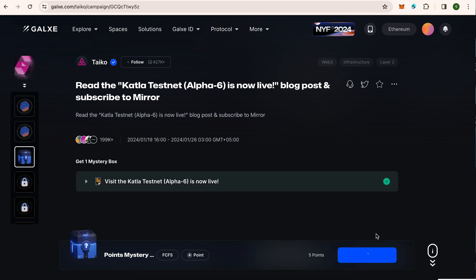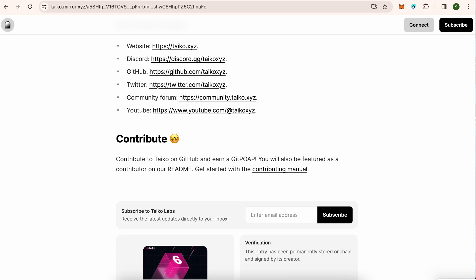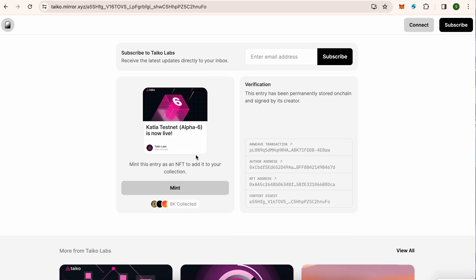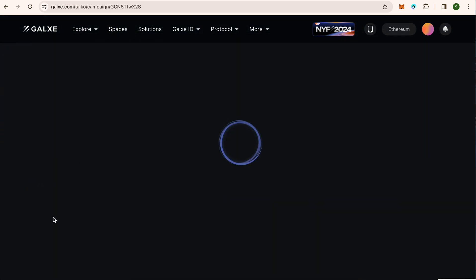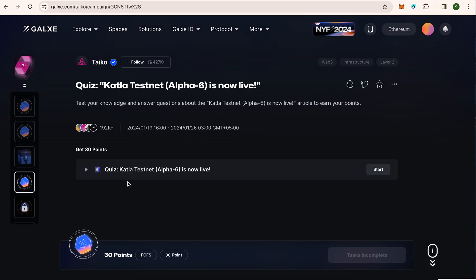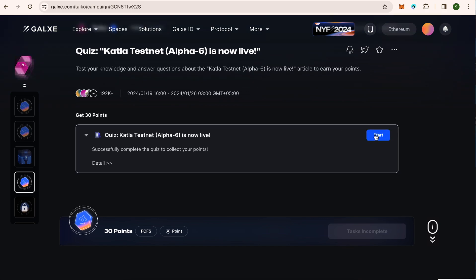By the way, on their website you can also mint the Catla NFT, but the problem is you need some ETH on the Optimism network. It will cost around two to three dollars in gas fees — the NFT itself is free, only the gas fee will cost you. Okay, that's done.